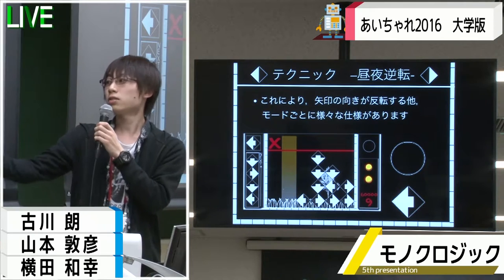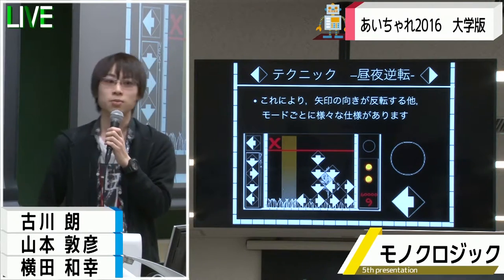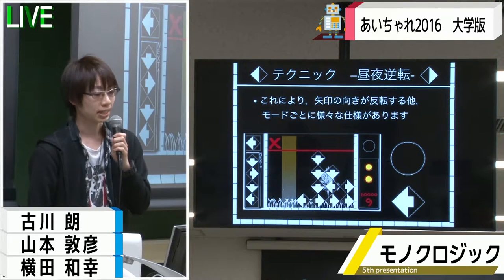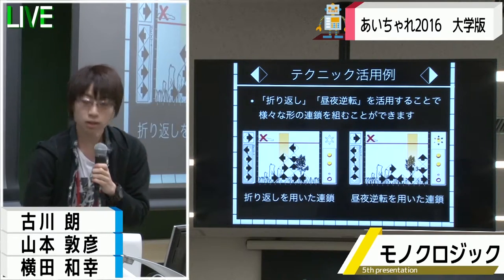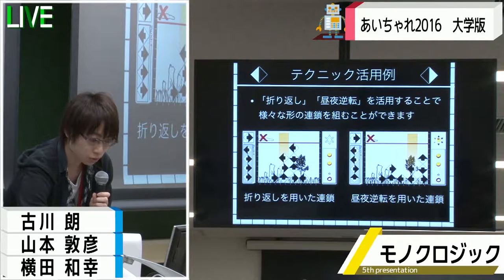アイコンをタップすると画面の背景の白と黒が入れ替わり、昼夜が逆転します。この時、矢印の向きも反転し、またモードごとに様々な仕様がございます。こちらについては後ほど解説させていただきます。この2つのテクニックを用いることで、様々な形の連鎖を組むことができます。